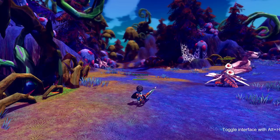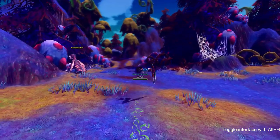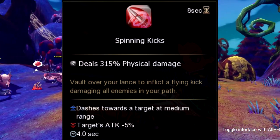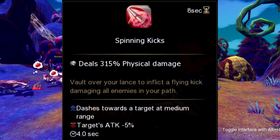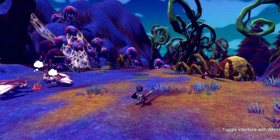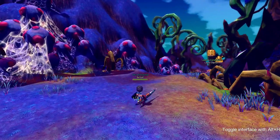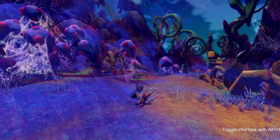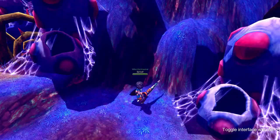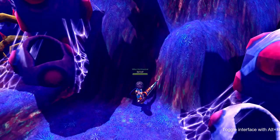Our next skill is Spinning Kick. Spinning Kick pretty much dashes to your opponent while spinning onto your lance. This does not carry your opponent but it does phase through them. This skill decreases the target's attack by 5% and that lasts for 4 seconds. This skill goes on cooldown for 8 seconds. One little side note: if you hit a wall, Spinning Kick will automatically cancel itself out.